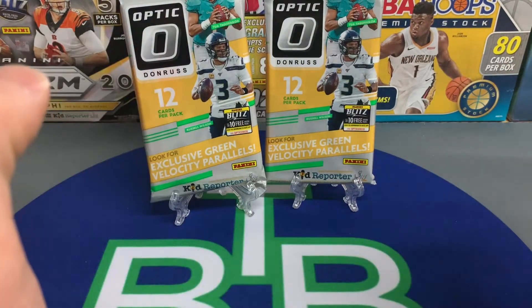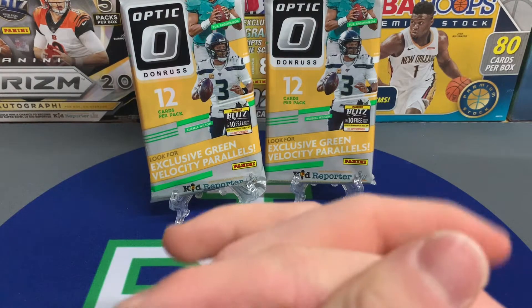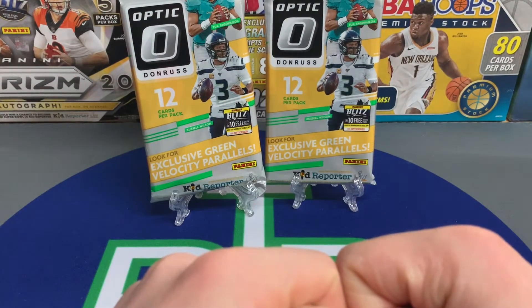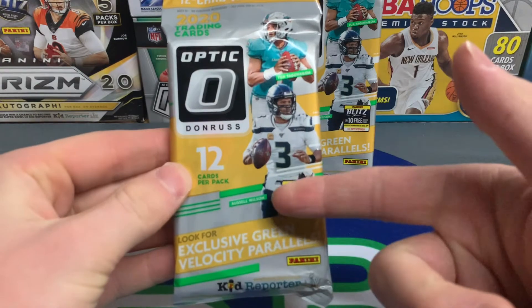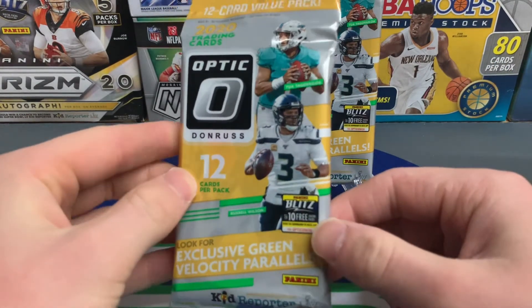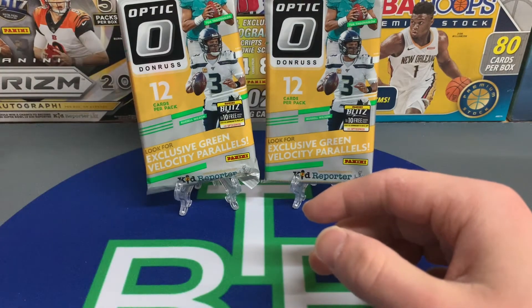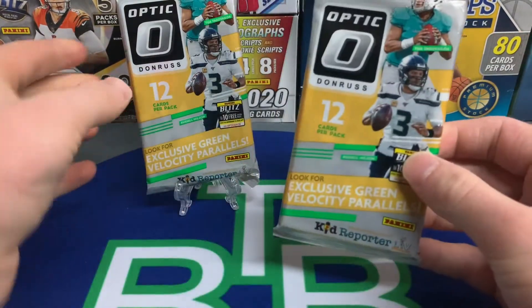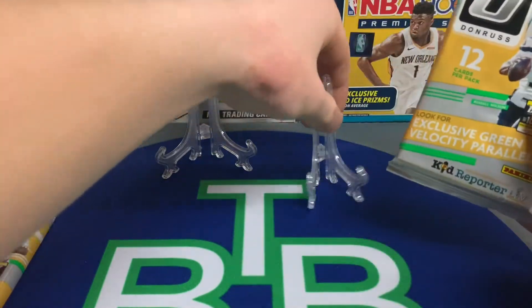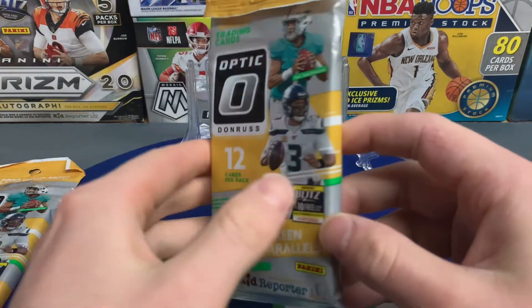As you guys know, we were able to get three packs yesterday card hunting. They were sold out at guest services, so we got two packs of Donruss Optic football. We have one value pack here — we're looking for the exclusive green velocity parallels as well as rookie cards. We also got the Hoops pack, which is going in the giveaway, but we're ripping it for you guys today. As always, we're looking for the quarterbacks in this football product.